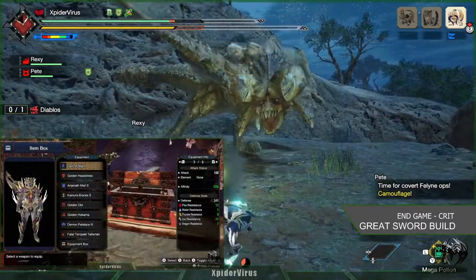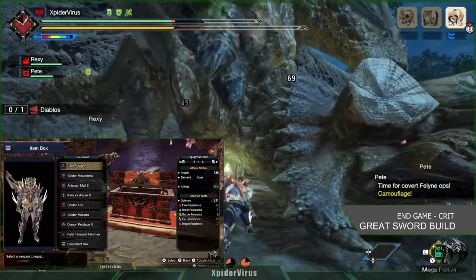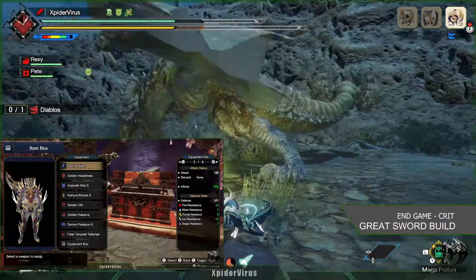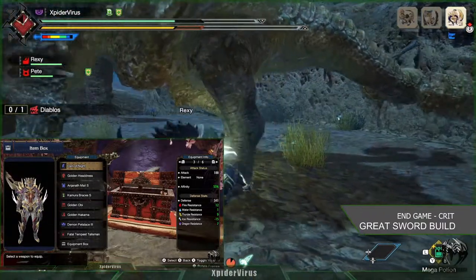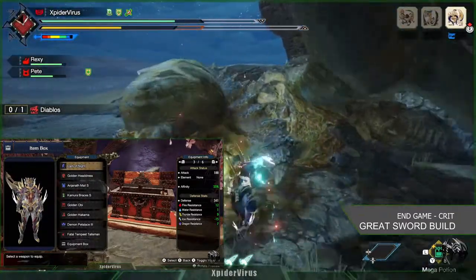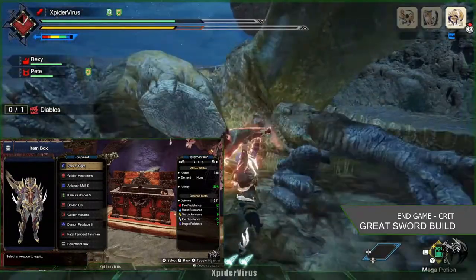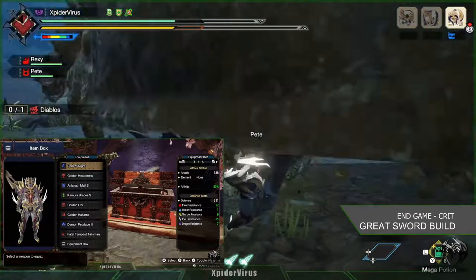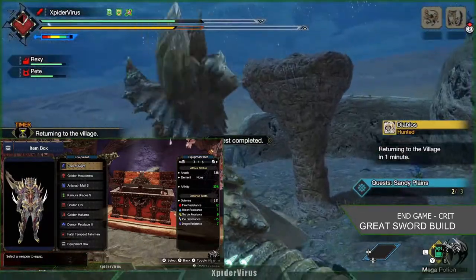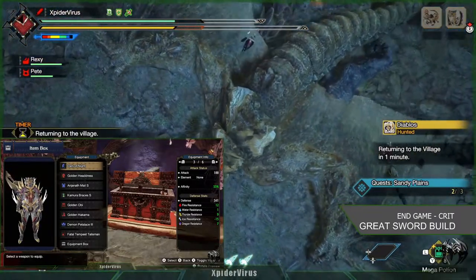When we put everything together, I'll have a total attack of 188, there is no elemental attack, affinity of 55%, and defense of 341. Fire, water, thunder, and dragon resistances are pretty high, but it's very weak against ice resistance. Obviously you can slot some more jewels in there to overcome that.